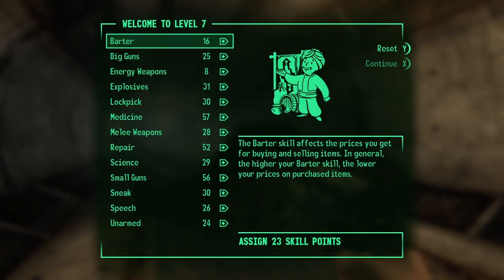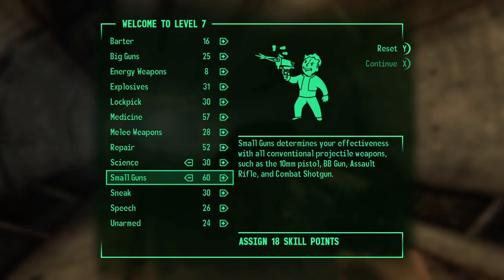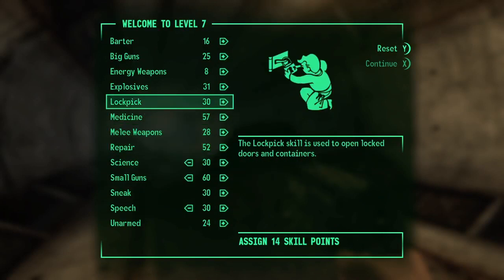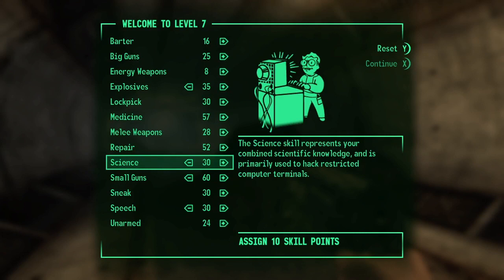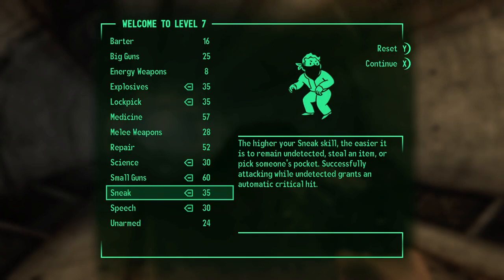I leveled up! We want to get science up to 30 so I can hack computers. Let's put some more in small guns — make this 60. Speech, let's get speech up to 30, might help a little bit. Lockpick at 30. Explosives — let's put a few more in there, 35. Science and repair are pretty good. Lockpick, let's make that 35. Maybe sneak 35 too.